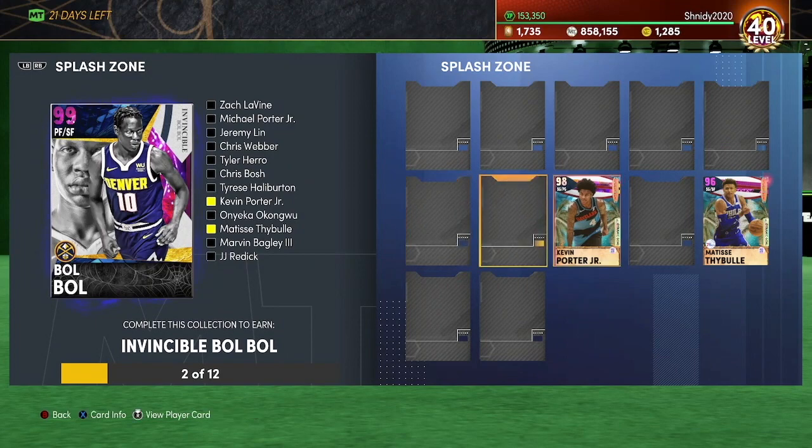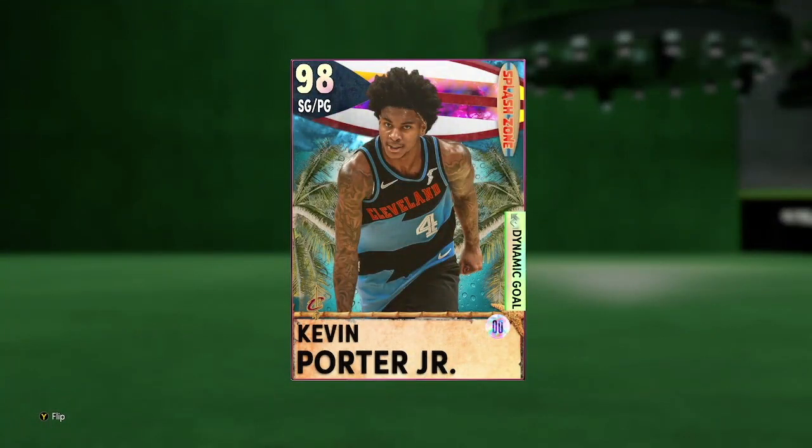You could argue Kareem's better on current gen, but Bobble on next gen without a doubt is the best card in the game. As you see by the title, we're doing the first gameplay on Kevin Porter Jr. I did pull this card out of some remaining VC I had — this card looks pretty good, and he's only 10k MT.